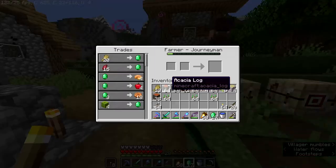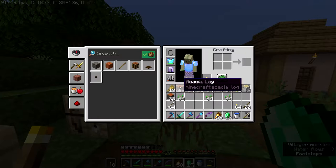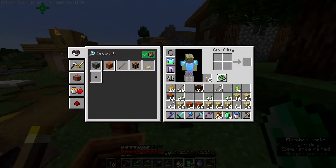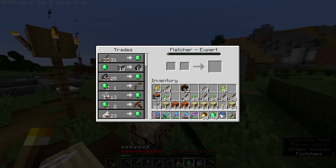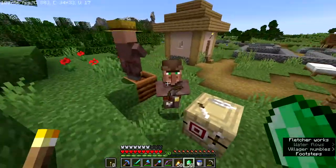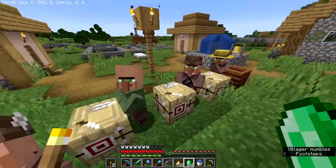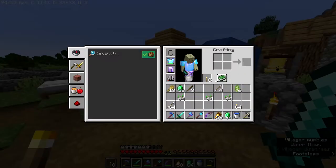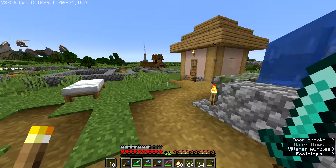We have 17 emeralds from that trade. You're selling pumpkin pie, apples, and melons - we gotta get a melon farm going at some point. Let's completely destroy the inventory of one of these poor fletchers. We are level 30 with all that. One of them just restocked - they're selling bows now. I have three fletchers - I have no idea where the third one went. We are all out of sticks, and there's a stack and a half of emeralds. Emeralds are so easy to come by if you have a bunch of fletchers.